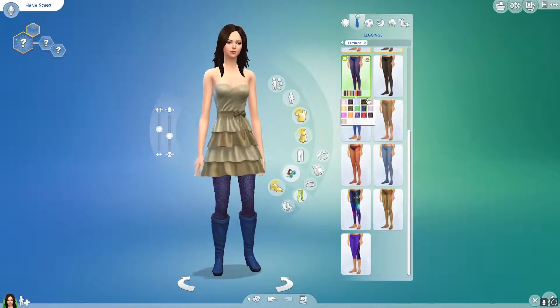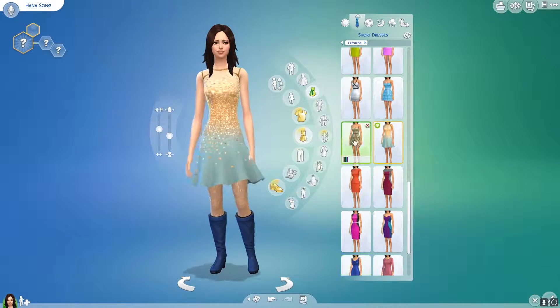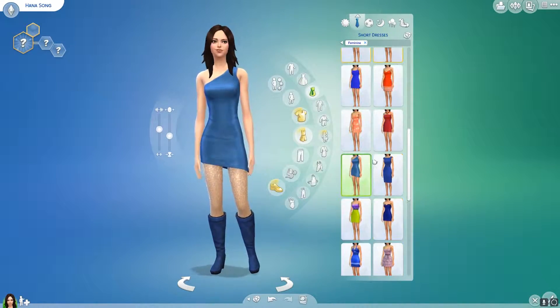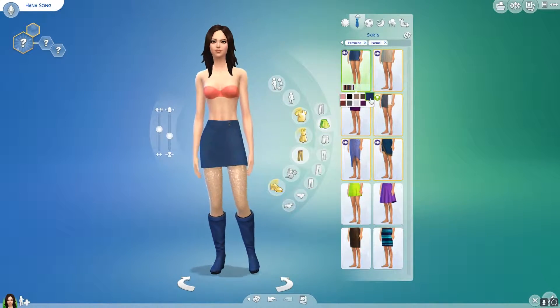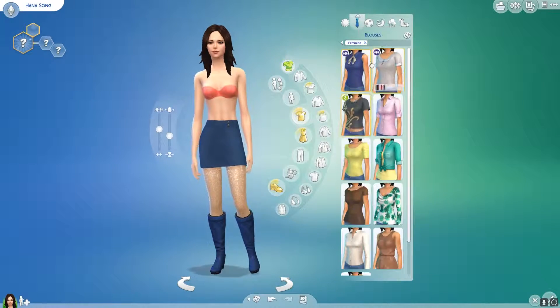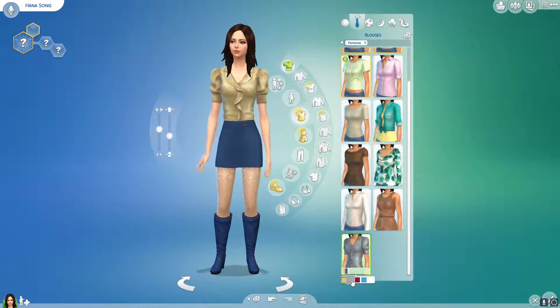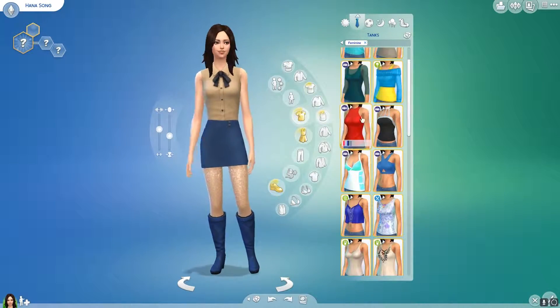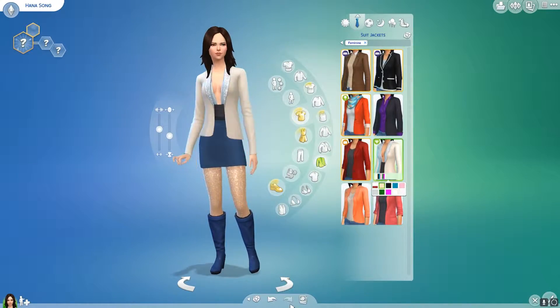I saw this dress and I was like, yep, I think I have to just use these kind of colors and I think it would be a lot of fun. I can't remember exactly what I put her in right now, but I love the outfit and I love the color combination. One of my favorite color combinations is just the gold-ish and blue color combo. This is basically what she'll be wearing, and it's really cute.